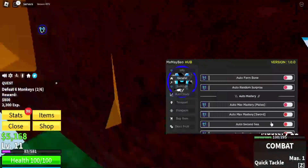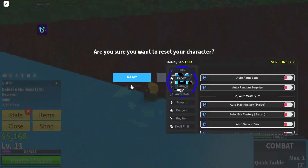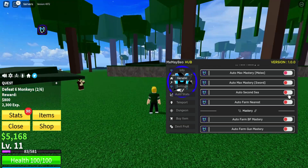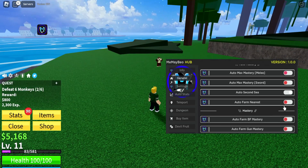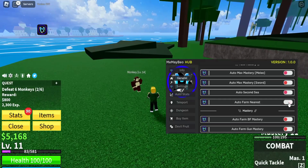I'm guessing the auto max mastery sword does the exact same thing, so no point testing that. Let me reset. There's also auto second sea — I don't know what this does, it didn't do anything when I clicked it, just froze me. But yeah, auto farm nearest — what this does is basically farms the nearest enemy, I'm guessing it'll be the monkey.